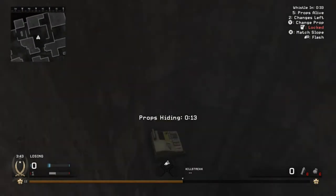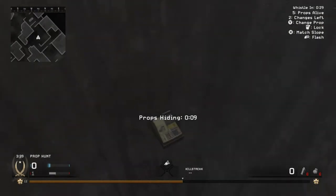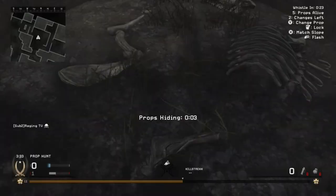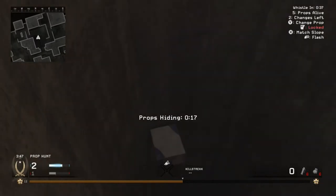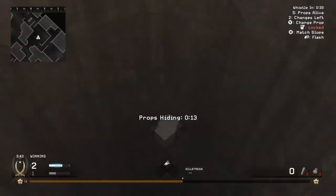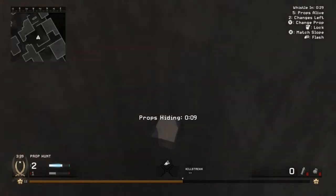No one's gonna expect you to be in there, and if they do, it's gonna be very hard for them to kill you. Whenever you're doing this, don't go down too far because there is a death barrier at the bottom and it will kill you. Just make sure that whenever you're going down the well you're spamming RT — or just press the right trigger twice so you lock up and fall down at the same time.